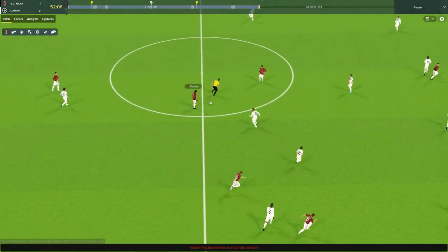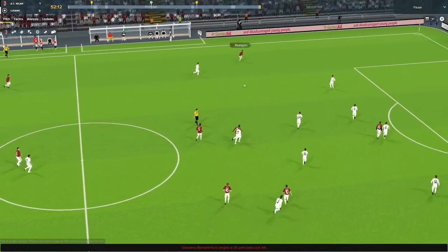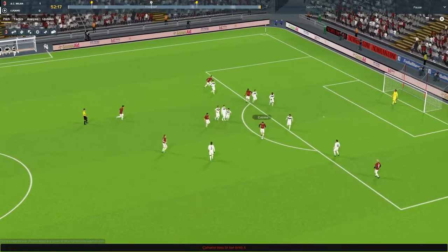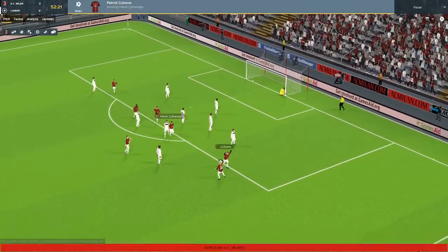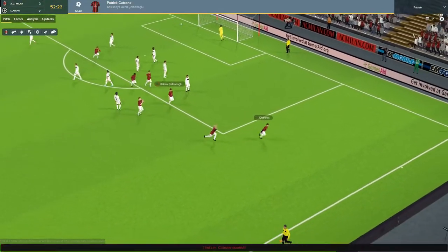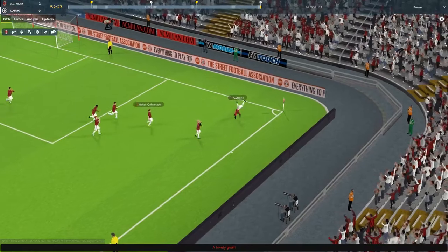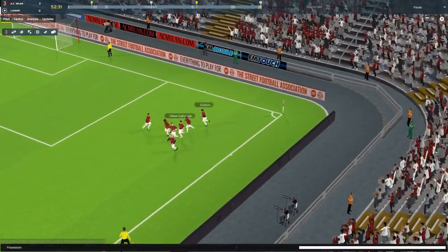Cialanoglu, Frank Kessie, Bonaventura — come on, where's it going? Good ball. Rodriguez coming central. Cialanoglu, Cotroni — can he find Abate? He shoots himself. What a goal by the young man! There's a goal and an assist from him today — an absolute peach from the edge of the box.